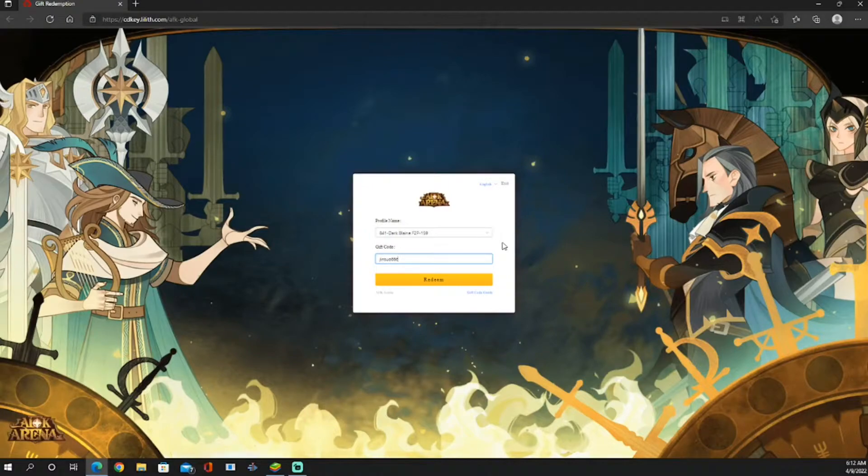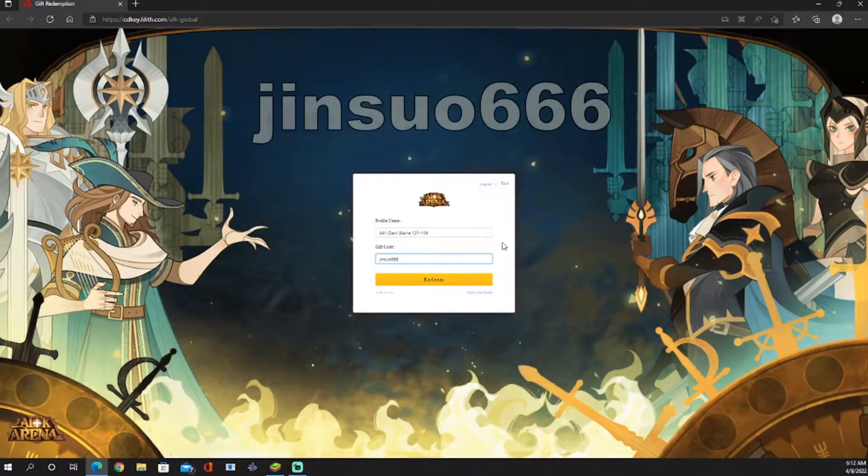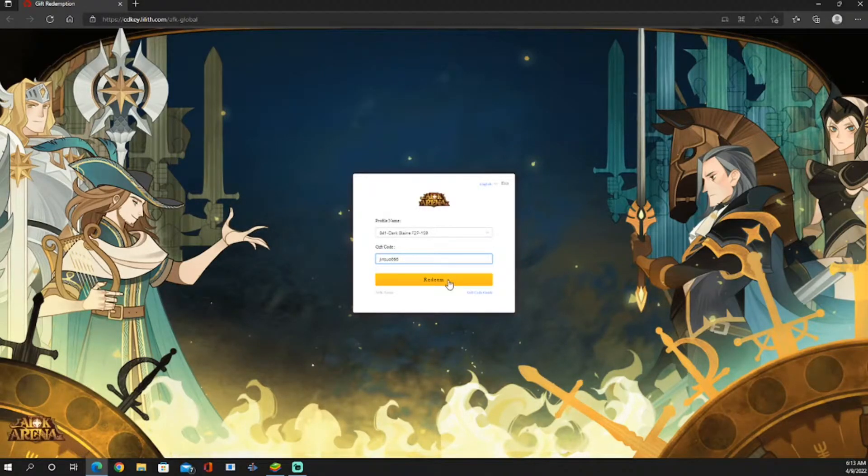The first code that we have is JINSUO666. This is one of the codes that was released three days ago or so, and it looks like it's still up — Exchange Successful. It looks like these codes are still active.